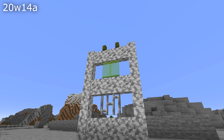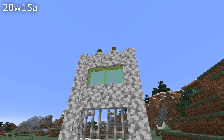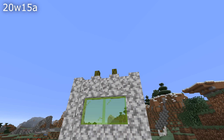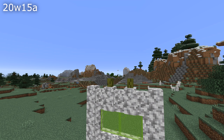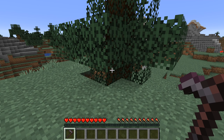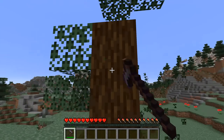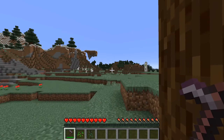Walls will now connect to more things and they will also create posts for more things when those things are placed above. That goes for iron bars, glass panes and even sea pickles. A fix for respawn anchors: if you clicked it in the overworld or the end, it could create ghost blocks — that is fixed in this snapshot. Hoes are now the appropriate tool for breaking leaves; you can still use shears of course, but hoes are now a fast tool for breaking leaves if you don't want the leaf drop itself.